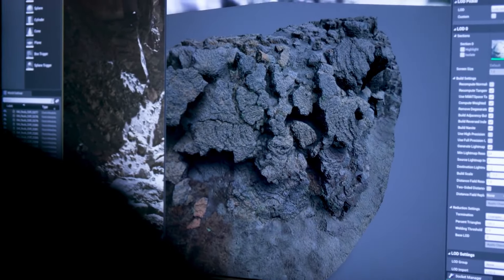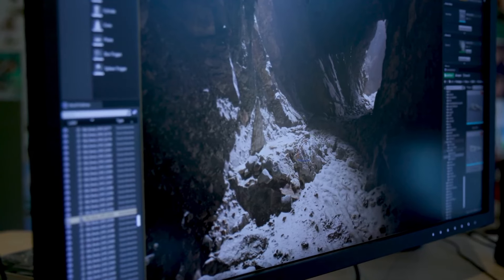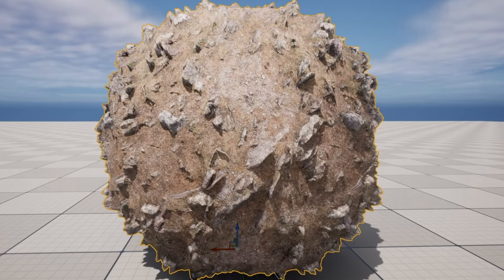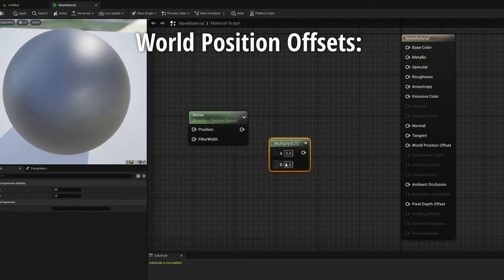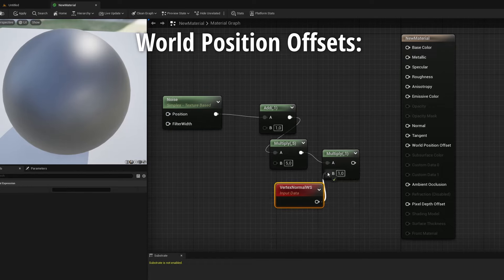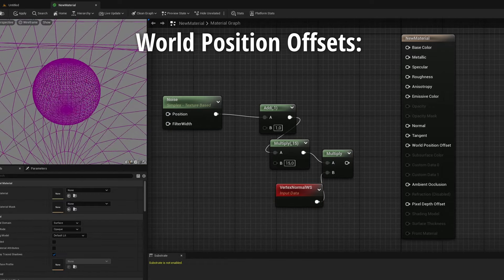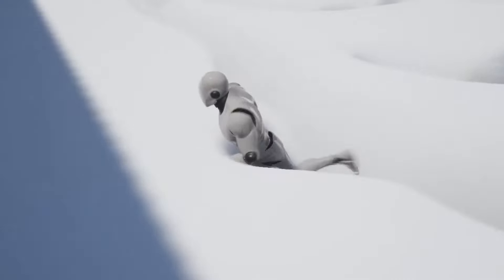After we know what Nanite is, we can talk about the new Dynamic Displacement feature. This basically describes the ability to change or modify the shape of objects at runtime using a displacement map or a procedural material. Do not confuse this with world position offsets, as they are only able to change the vertices of the original mesh, while this new feature changes the mesh at runtime, adding additional triangles to fit the detail of the displacement map. This will also allow animated displacement driven by materials.